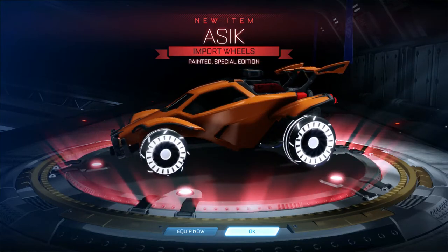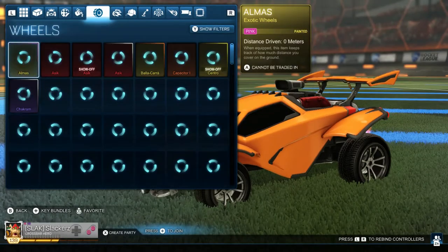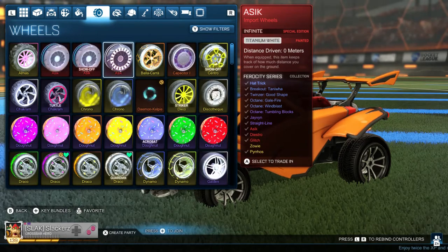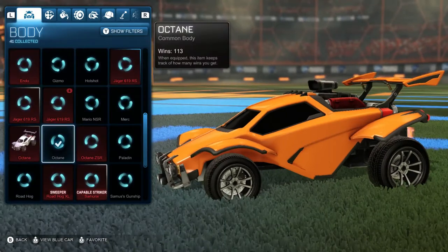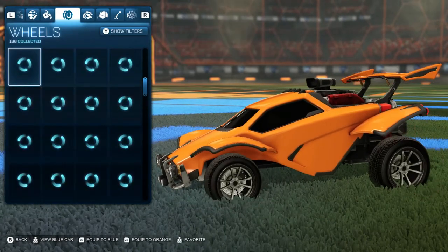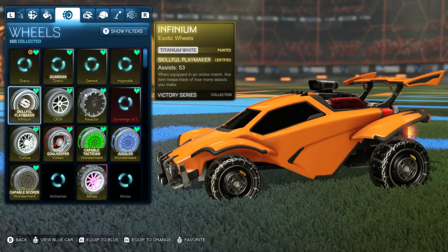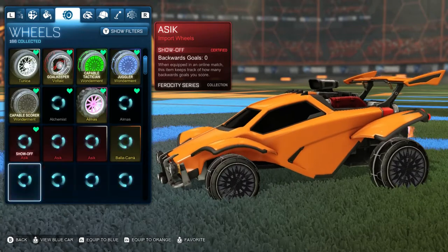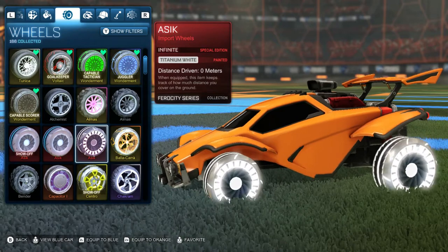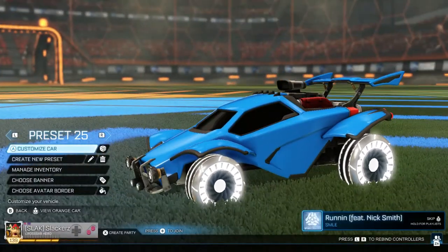Okay let's not jump to conclusions - titanium white A6 special edition! Oh baby, equipping those immediately. I think those are my first special edition A6 wheels, at least on the Switch. A6 special edition - oh my god! Because I got two regular A6s already, and now this titanium white special edition. Those are beautiful!